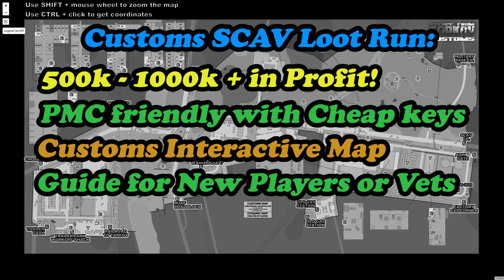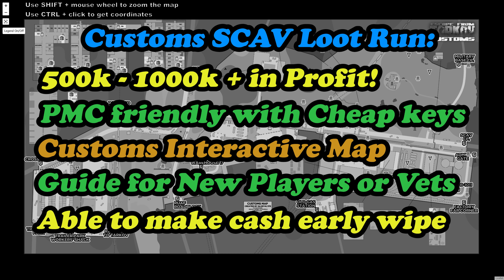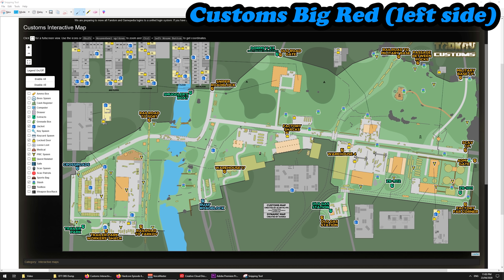This can be really good for new players, especially if you're coming into the game halfway through a wipe and you want to do the tasks on Customs but also want to make some money at the same time. This also applies to experienced players making money while a wipe has occurred and needing to complete those early tasks on Customs. Just because we're going to Customs doesn't mean we can't make some money, so hopefully you guys get something out of this.